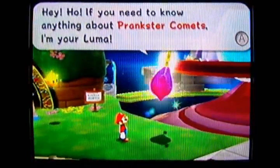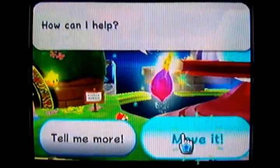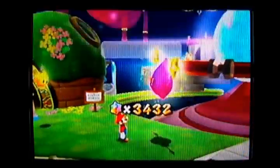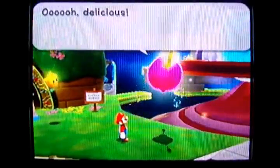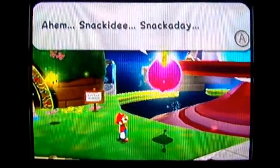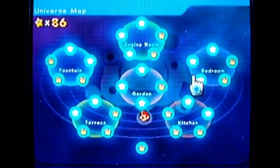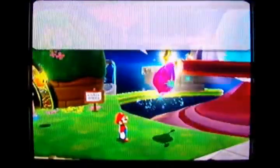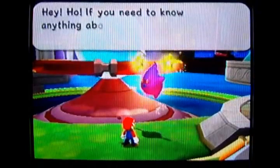I would like to show you another star-getting tip here. If you talk to this guy here and pay him some star bits, you'll be able to move the prankster comets that are on the individual galaxy. Once you feed him 20 star bits, he'll change the locations of them. There are no prankster comets right here. Well, if there are none, you can pay him to bring some around. So let's talk to him one more time and pay him another 20 star bits.